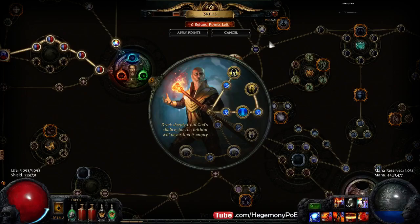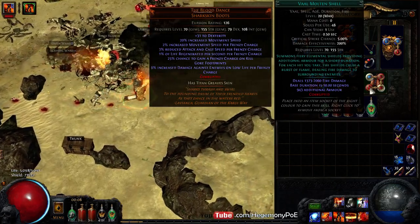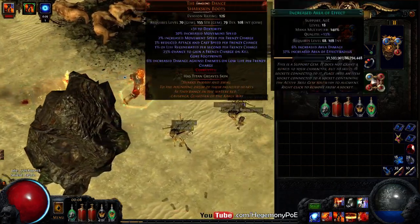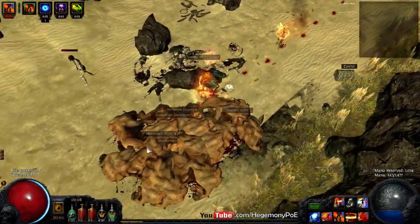As for the skills from your boots — leech 2% of damage as life — I decided to put Molten Shell there since I am a fiery build. Molten Shell is linked with Increased Duration, Fire Penetration, and Increased Area of Effect.